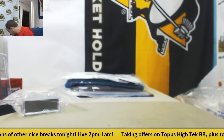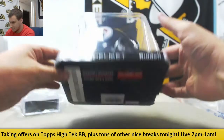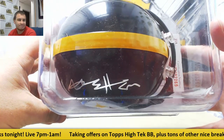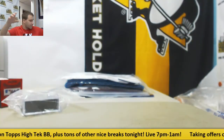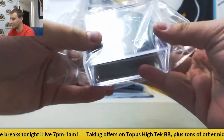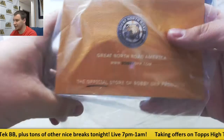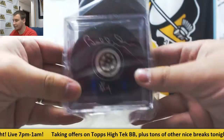We've got a Mini Helmet of Antonio Brown — had a huge game last night for the Steelers. JSA Authenticated. And next we've got a Puck signed by Bobby Orr, if I had to guess. It's officially authenticated by his company, it looks like. Bobby Orr signed puck — I haven't seen one of those yet.